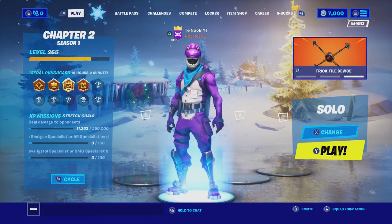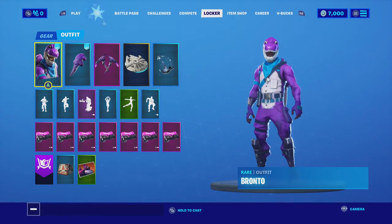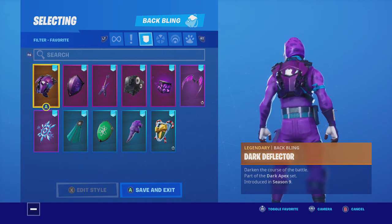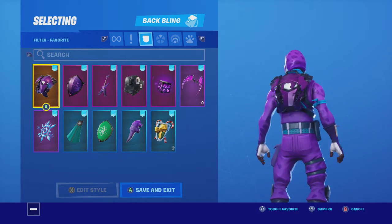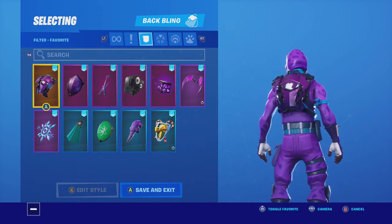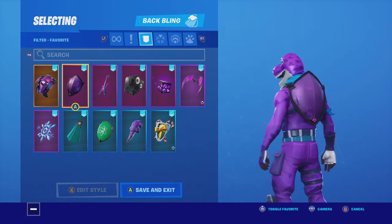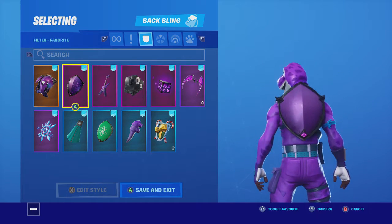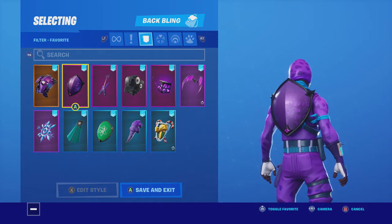So let's go and do combos with him. We have back blings on him — we have the dark reflector. Of course it's purple, it's a bit darker, but it looks fine. The dark shield — I'm assuming that's what it's called — of course it's a little darker also, but it still looks good.